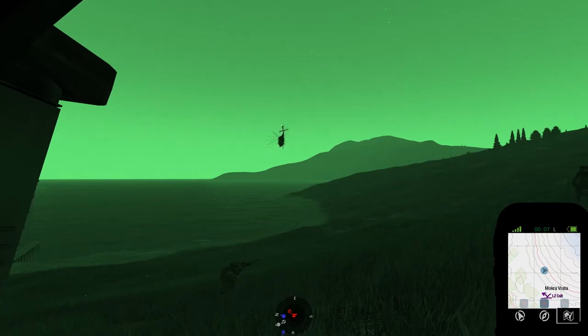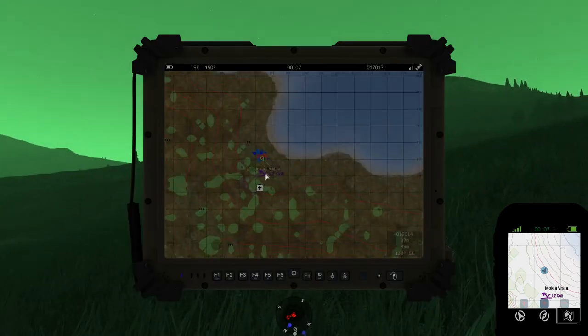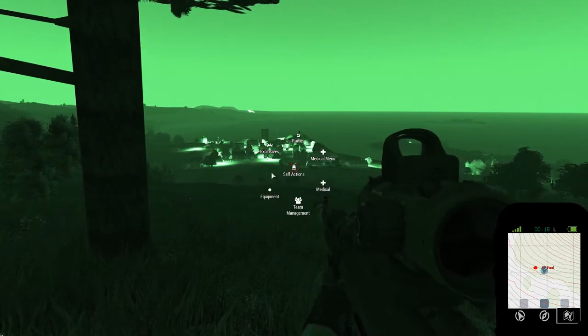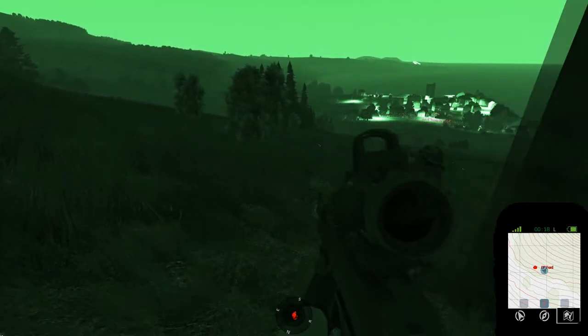I'll give a call sign, it's good to move. 1-9, you're on point for going to Rem. Copy, 1-9 on point. Alright, let's try to set up here. We're probably not going to be able to dig in just because it's that old map again.